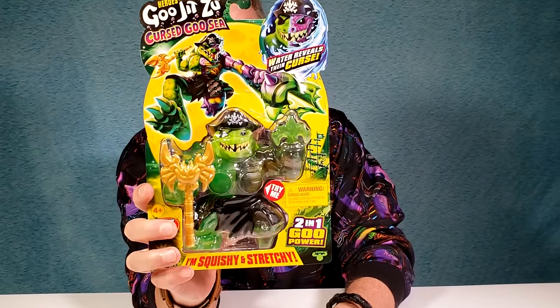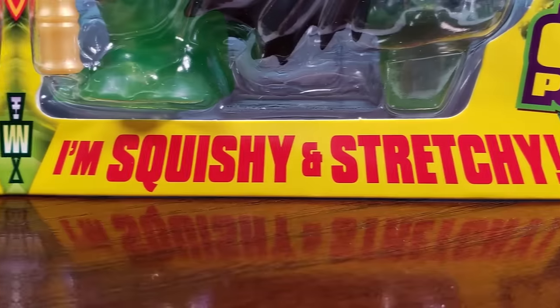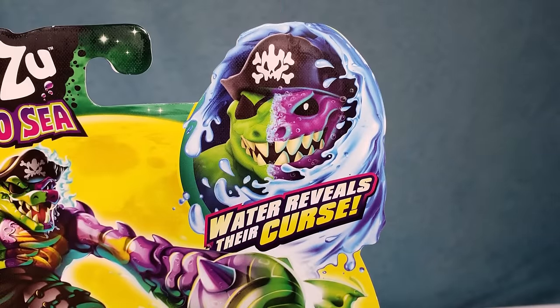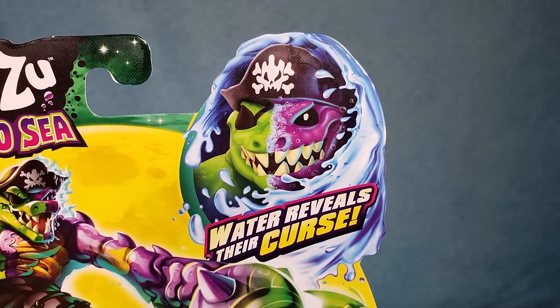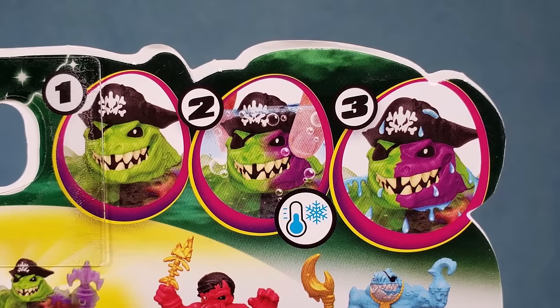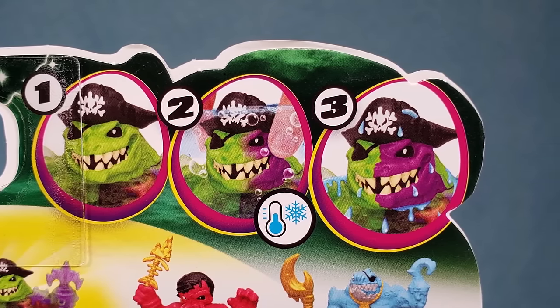In the meantime, let's go with the ultra rare. He looks cool. You can see it's the ultra rare Rockjaw hero pack — he's squishy and stretchy, so he's a two-in-one goo power. You get double the pleasure, double the fun. I love this little curse face — water reveals their curse. You can see that half of it's just purple. On the back you can see the stages of his cursedness — he's happy, and then you put him in cold water and then it's purple again.